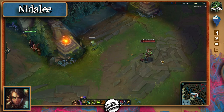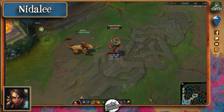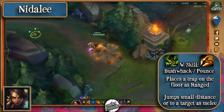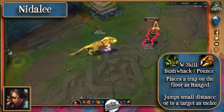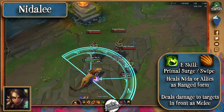Her Q in human form allows her to hurl a javelin that deals more damage the further it travels. In Cougar form it grants her next auto extra range and makes it deal magic damage. Her W in human form makes her lay a trap on the floor that marks enemies, whereas in Cougar form it allows her to jump a short distance in the direction of the cursor, or towards a target, and gain extra range if the targets are hunted. Finally, her E in human form heals her and her allies, and in Cougar form it swipes and claws at nearby enemies.